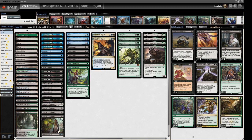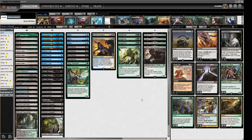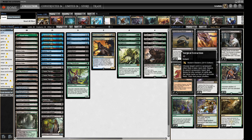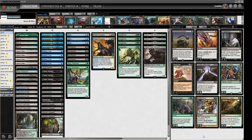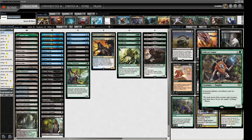Sideboard-wise we've got some graveyard hate — three Leyline of the Void and one Surgical Extraction, which is a weird split but I'm going with the list I was sent. These are obviously going to be for graveyard decks like Reanimator mainly, but Leyline of the Void is also pretty good against decks trying to use Echo of Eons. Surgical Extraction is something we might even want to board in against a deck that has a specific card good against our creatures like Swords to Plowshares perhaps.